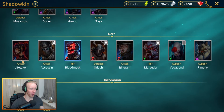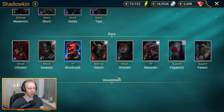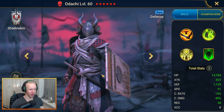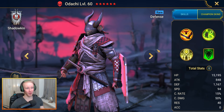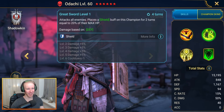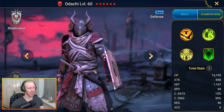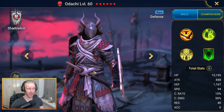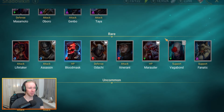Lifetaker is pretty darn good. If you're not going Lifetaker and you're just looking for someone for faction crypts, you're probably looking at Odachi. He's a decent all-rounder — a somewhat unreliable provoke-style tank with a provoke on the A1, and a solid A2 that attacks all enemies while placing a shield buff. Probably not someone you want to take to 60, but at rank 50 for faction crypts he could be pretty decent.